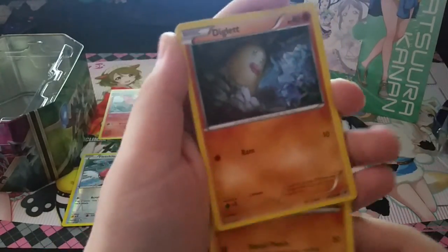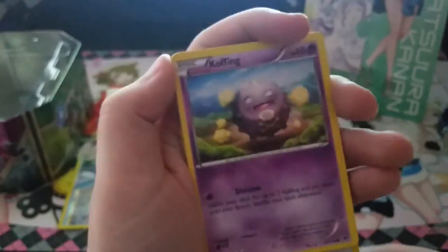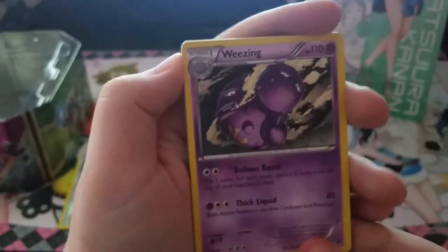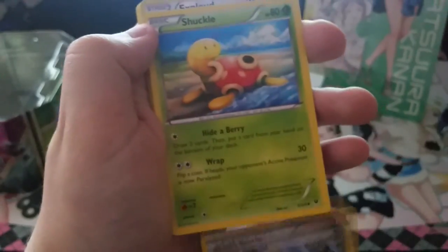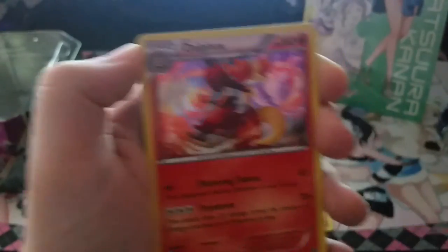Last pack, let's go! Riolu, Diglett — it's not focusing, there we go — Minccino, Gothita, Gothita again, Whirlipede — I always liked that Pokémon but never got to catch one or train one in Black and White. Luster — draw a card for each of your opponent's bench basic Pokémon. Shuckle, Exploud — that's the reverse holo — and Delphox! Yay! Even though it's not Delphox Break, it's a holo, so yay! Delphox!